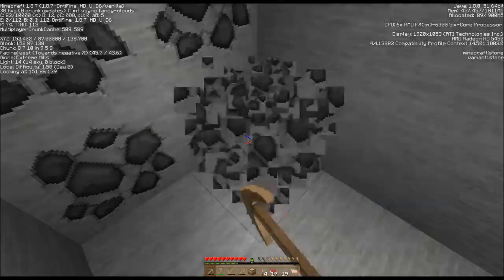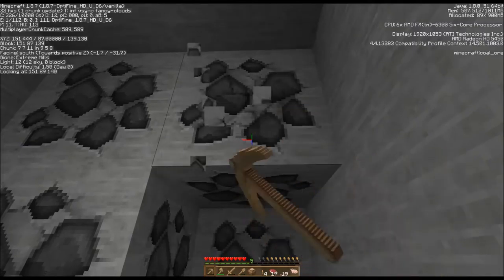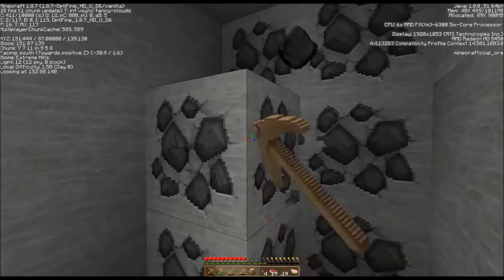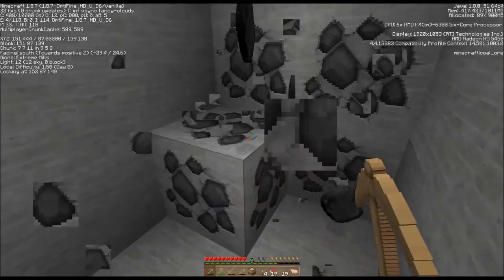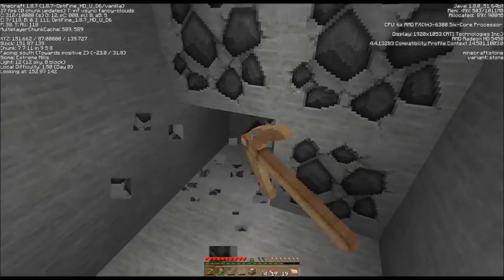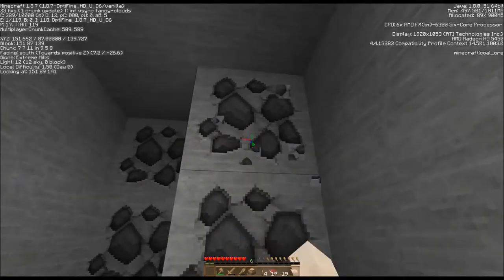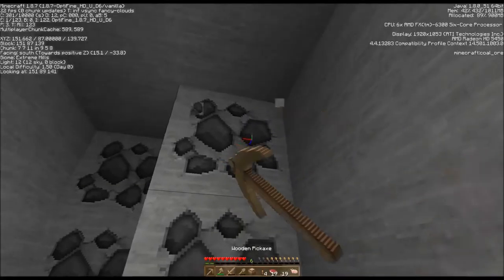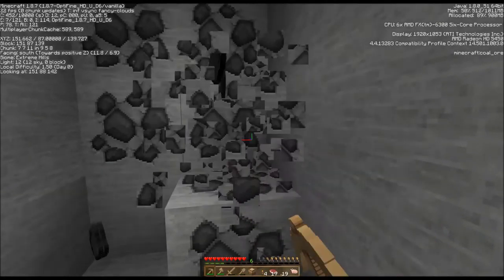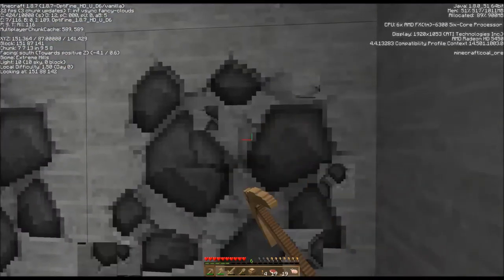More coal! If I could find some iron that would be really nice because I could get my first iron implements. But at least I'll have plenty of torches and plenty of coal to cook my meat — always good to not have to eat raw meat. I need to get some wood before I dig in. Just one tree will do what I need.